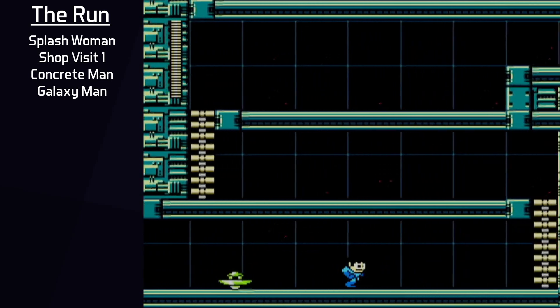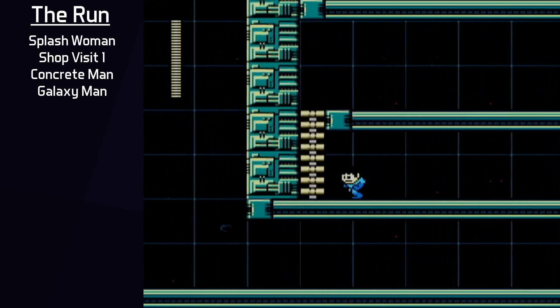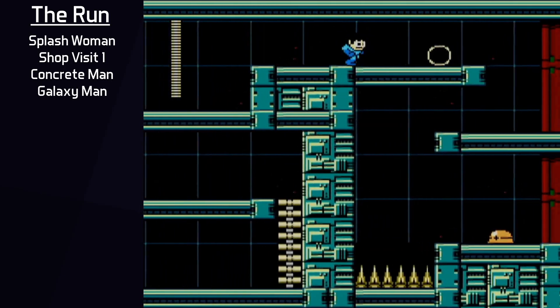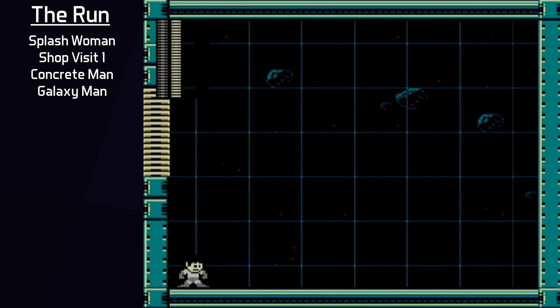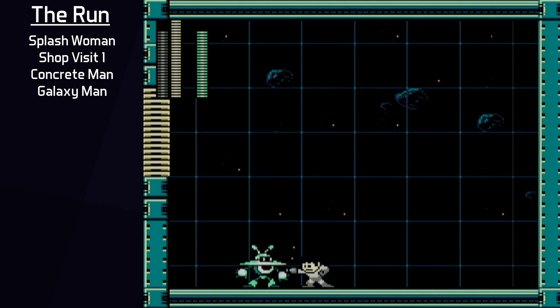Next is Galaxy Man, one of the longer stages, even without a mini boss. The whole stage is completable with Buster only, but Rush Coil is used to speed up some sections and make things safer. Galaxy Man's fight goes down to 7 hits of Concrete Shot and is generally not trouble to deal with. Shooting his Black Hole Bomb with Concrete Shot to stop it is very helpful tech to wear him down fast.